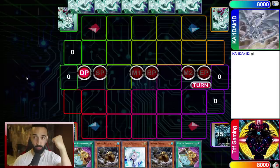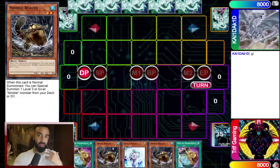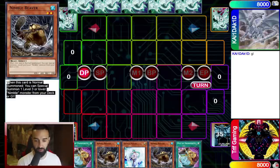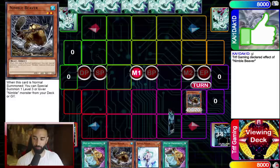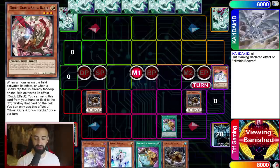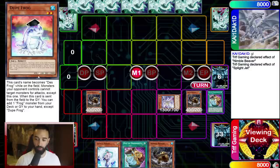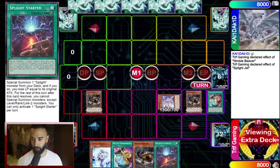OCG Tip #1: the OCG has Maxi and uses Deep Sea Diva with Needle Fiber to search Maxi from the deck by special summoning it and adding it back to hand. Since we don't have Maxi in the TCG, that Deep Sea Diva and Needle Fiber strategy doesn't help as much. Nimble Beaver is basically another Deep Sea Diva, except slightly better because it can also special summon from the graveyard. Consider Nimble Beaver a Deep Sea Diva — this is one key switch from OCG to TCG.